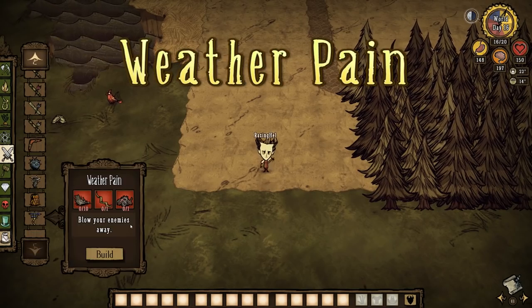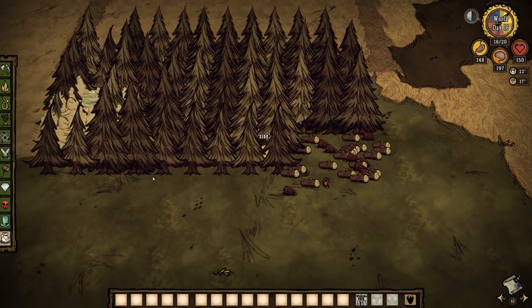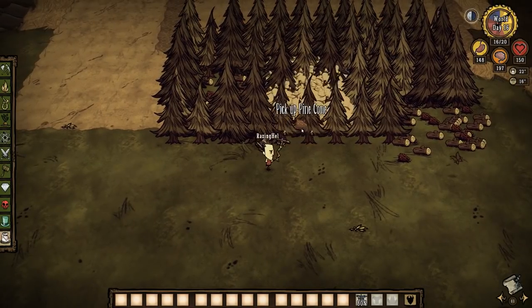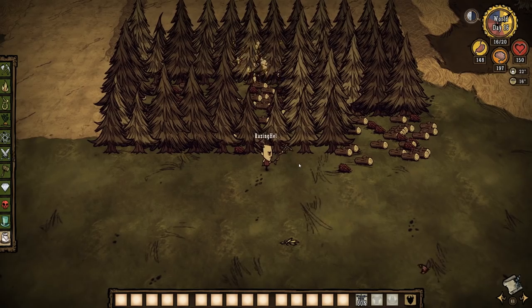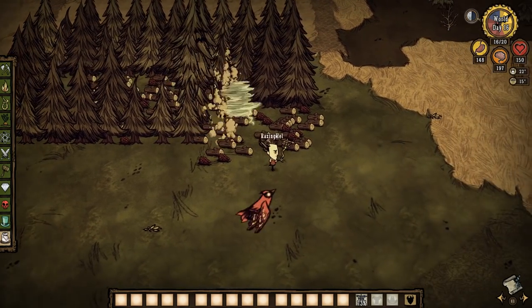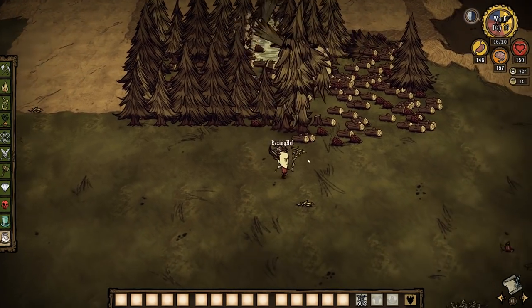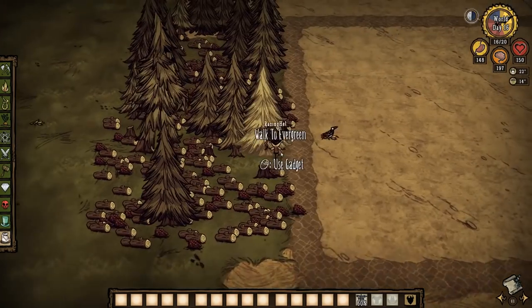Number one: Weather Pains. Weather Pains are hands down the best tool for harvesting wood in Don't Starve. Not only is it super fast, but it also upturns the tree stumps as well, saving you time and increasing the amount of wood you gather. Given their resource requirements, Weather Pains are not easily accessible for the first couple of seasons if you start in the autumn, but once built will quickly become your favorite way to harvest an entire tree farm in record time.